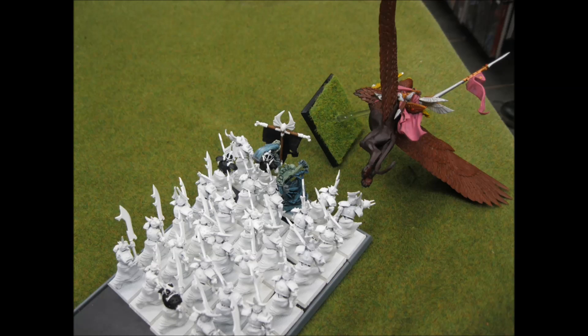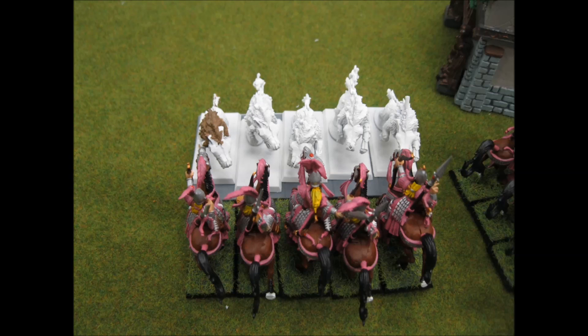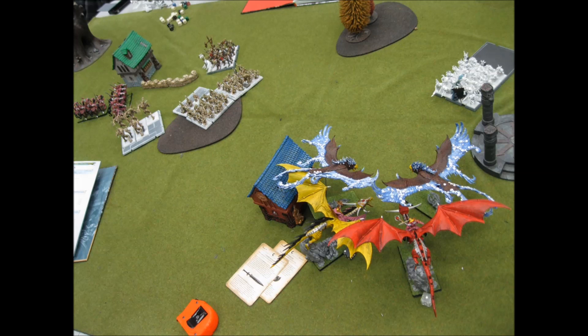On his turn he charges the Griffin. I only overran 7 inches and would have been safe, but I tried fleeing and it didn't work out — he caught me. Over here he charges into my Reavers, and hopefully my Always Strike First will save me. I beat up the guys on the left, although now his Crypt Horrors have turned to look at me and his bunker turned around too, so my Reavers won't have an easy time. He also got off Van Hells to try and turn around his Graveguard.